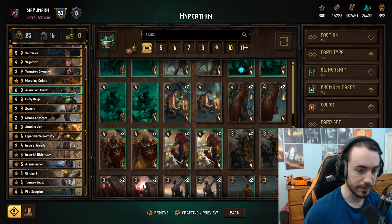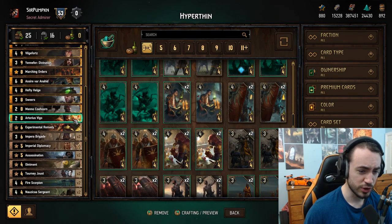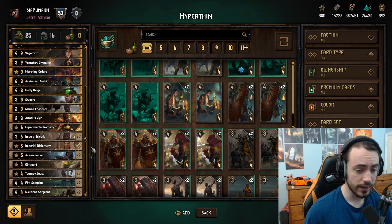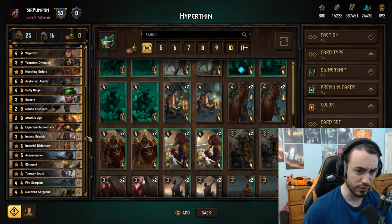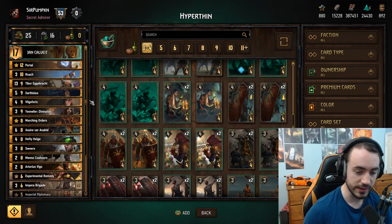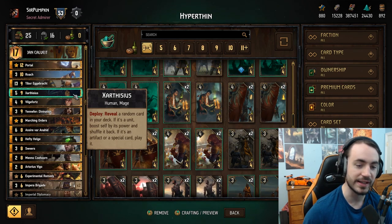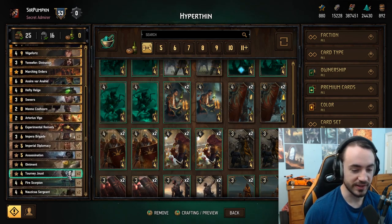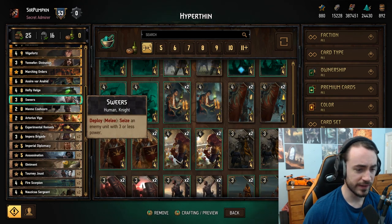If you add another bronze into the deck it's no longer guaranteed to hit Brigade, and if you miss that Brigade you're losing a thin and losing consistency. The reason this deck is so strong is: assuming you don't mess up your thinning and draw decently, you thin to zero — it's not 'I hope I reveal Tibor,' it's 'I will reveal Tibor,' and it's an 18-point play. That's why it's super important not to add more bronze units. Swears is a good card — it can be a little tricky to find threes, but with Fire Scorpions and other damaging cards it's usually not too hard.